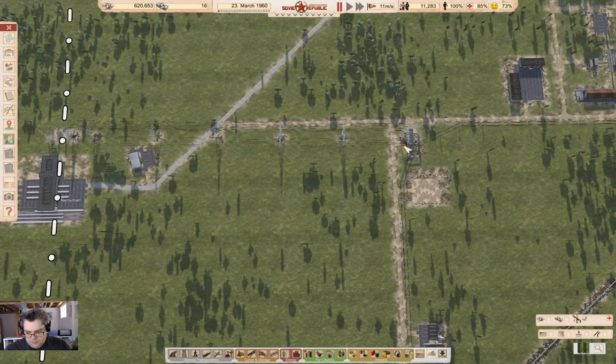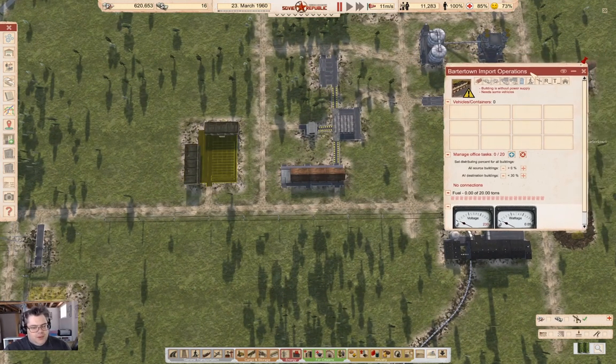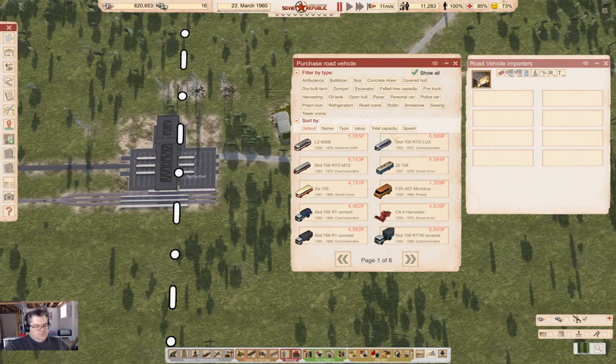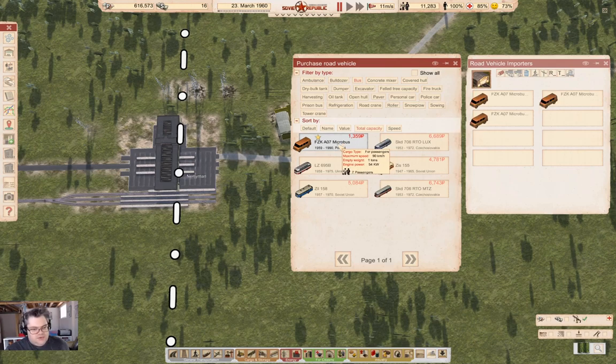Now we need to get our import set up. We're going to go over here and buy some vehicles. We're going to need a couple of buses — let's go with a micro bus. We're going to run the micro bus back and forth between the areas there, and we'll run two or three of them. So if we buy three of them — we're also going to need a dumper or two.